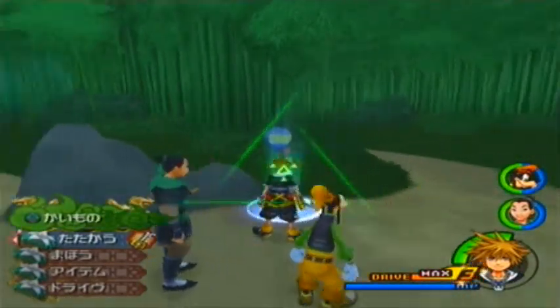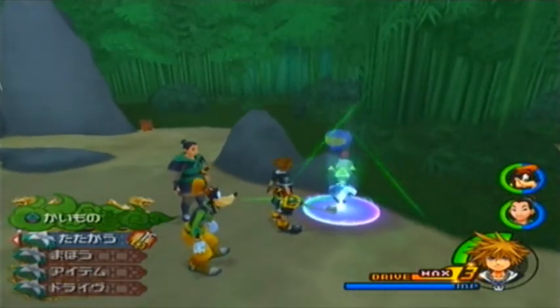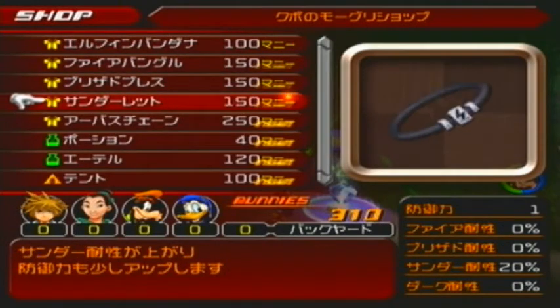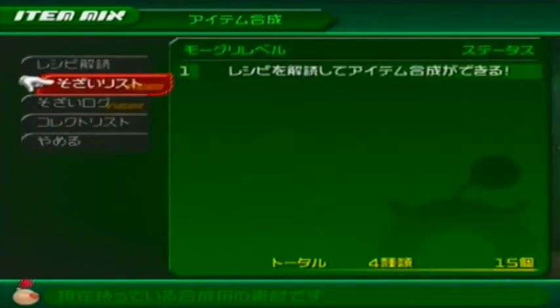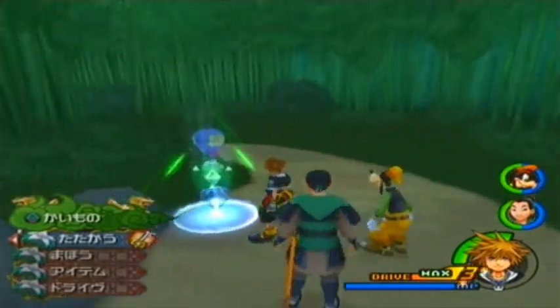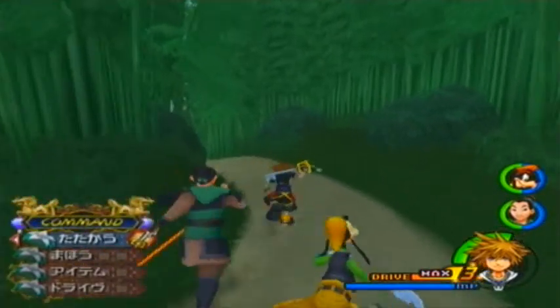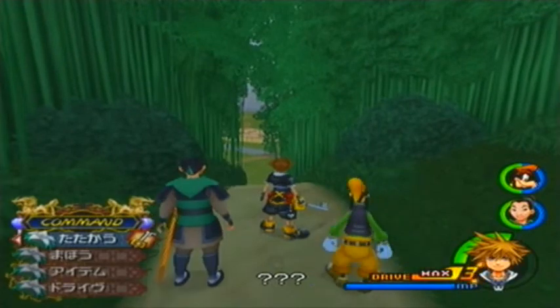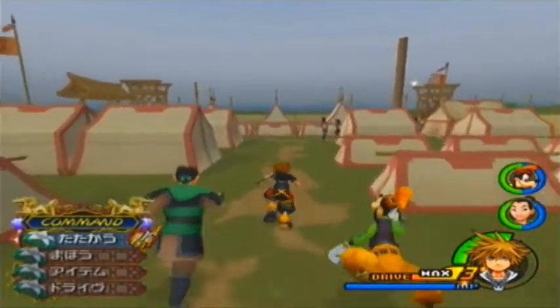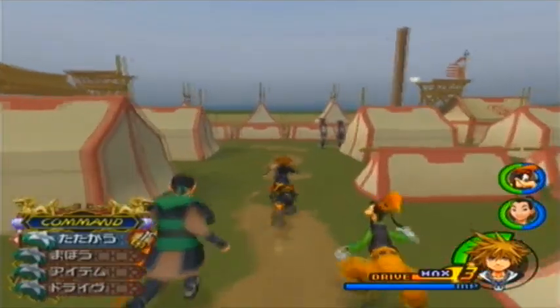On different worlds you'll be seeing holograms of the Moogle, so you can buy items from them. You can also synthesize items, but we can't do that yet. We'll be going into the camp and I'll be right back after the cutscenes. Oh — it wasn't a cutscene here yet. The cutscene starts when I walk over there.